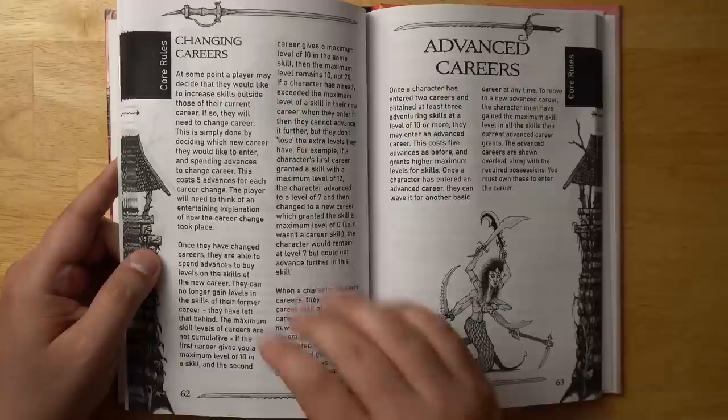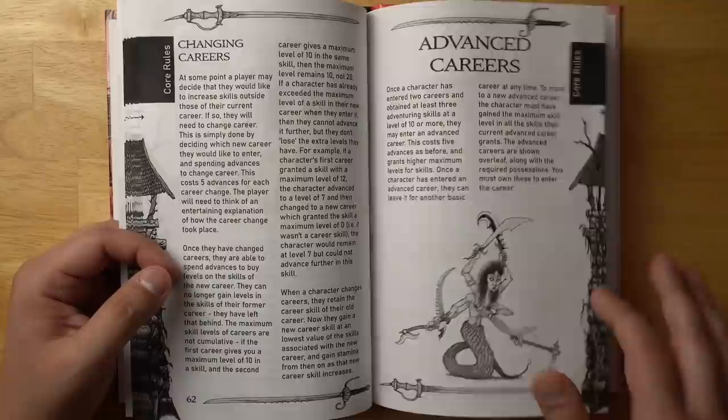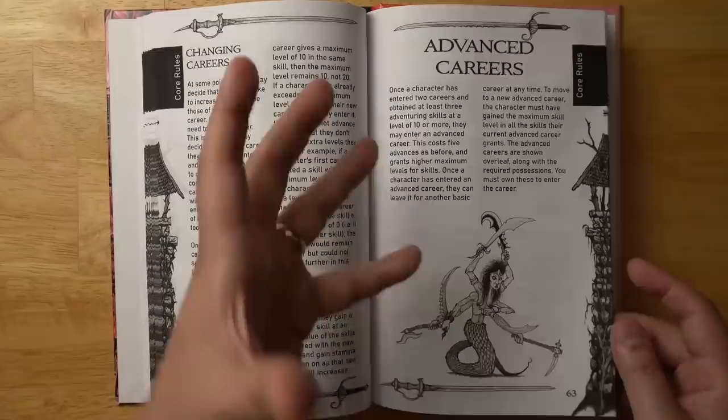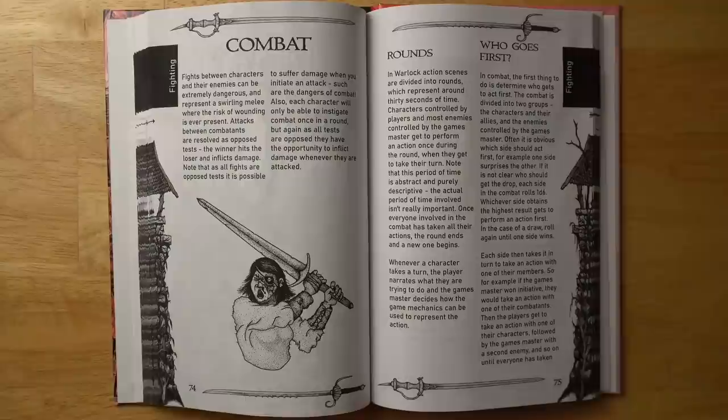To change careers, you just need five advancement points saved up, and then you can pick a new career and start leveling up new skills. If you want an advanced career, the advantage is that their level caps go much higher — often up to 16. To qualify, you need to have had at least two basic careers before that point and at least three adventuring skills at a level of 10 or more. This can take you a while to work up to. Advanced careers include assassins, bravos, charlatans, explorers, highwaymen, outlaw chief, priest, spy, wizard, and similar roles.